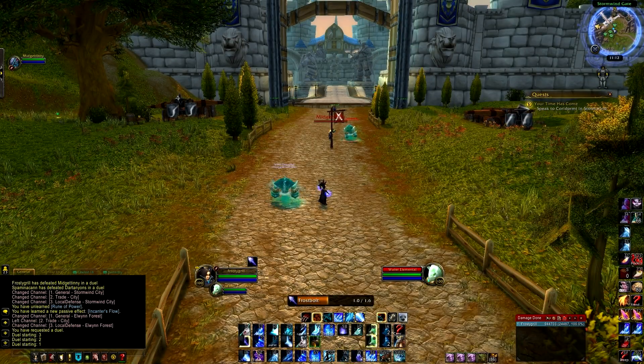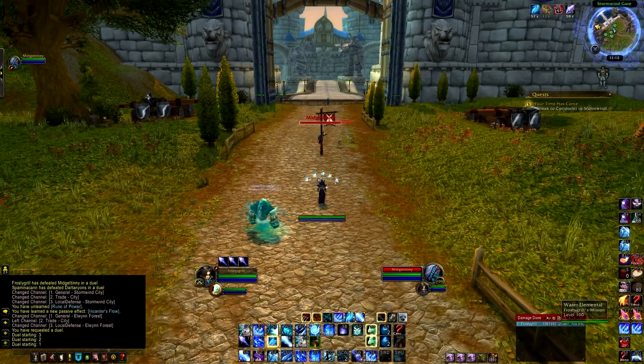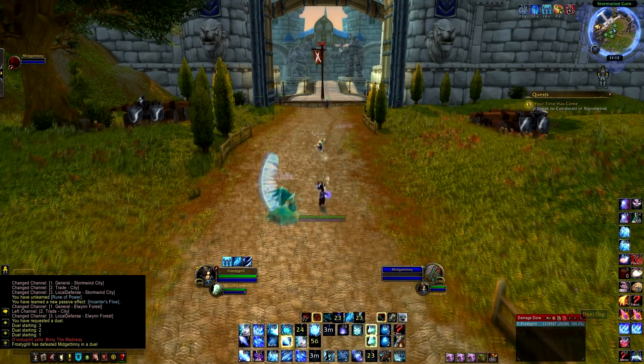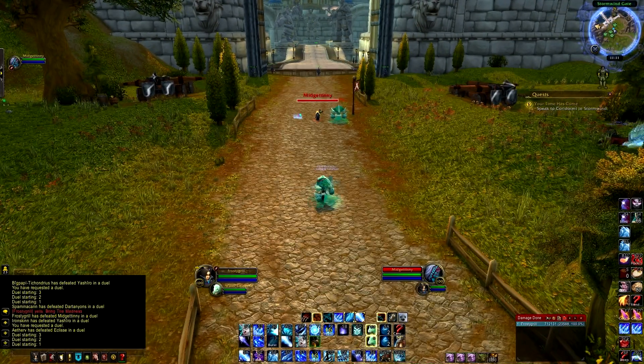Now I switch it up and do the Glacial Spike burst using Enchanter's Ward instead of Rune of Power, just to compare how much damage each talent does so you know the difference. I go to do my Glacial Spike, remember the pet nova, and boom.